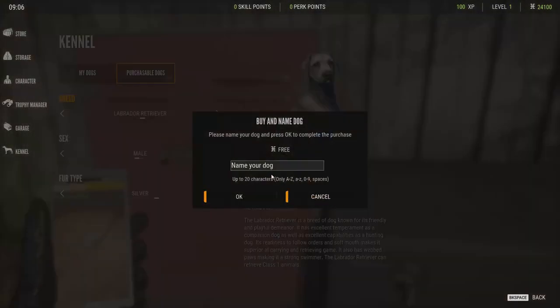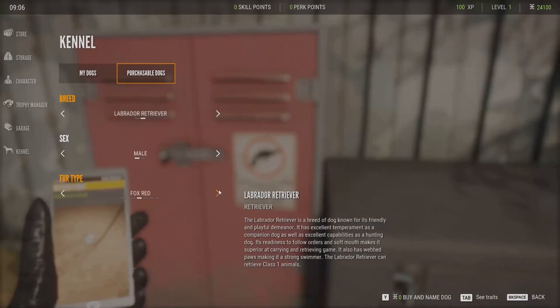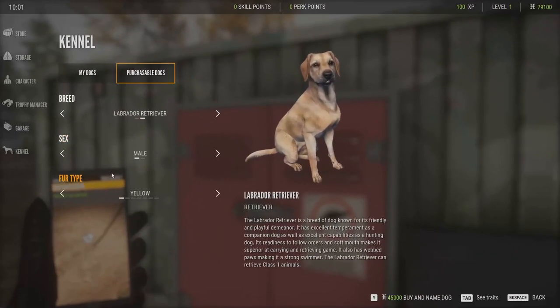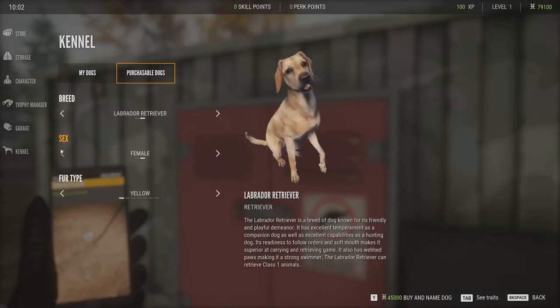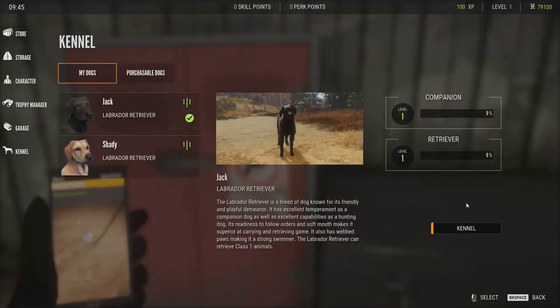Give your furry friend a cool name, customize how it looks, and pick traits that go perfectly with your hunting style — time to make your perfect hunting buddy. Choose your favorite and get ready to be blown away by these seven super cool fur coat styles. You can take the excitement up a notch by adding multiple dogs to your team for an unforgettable hunting experience.